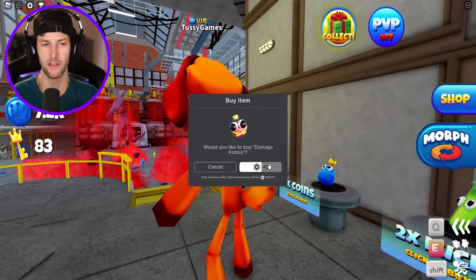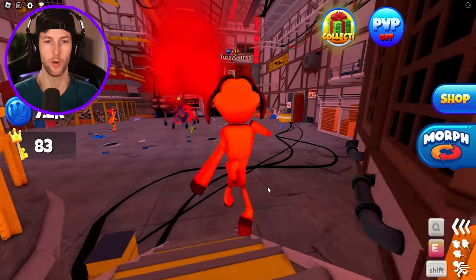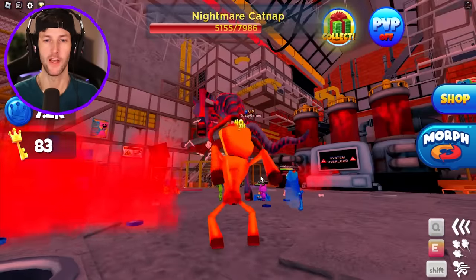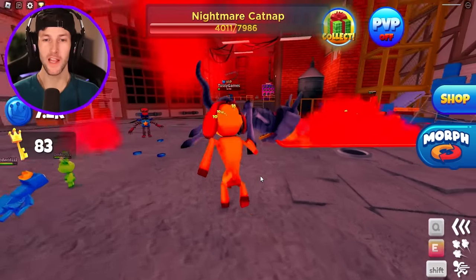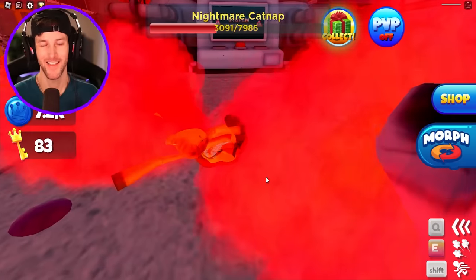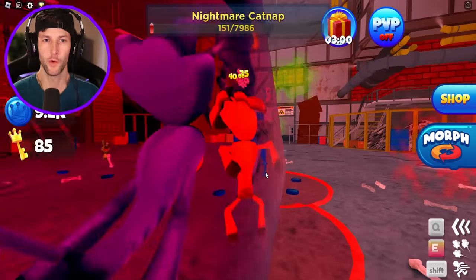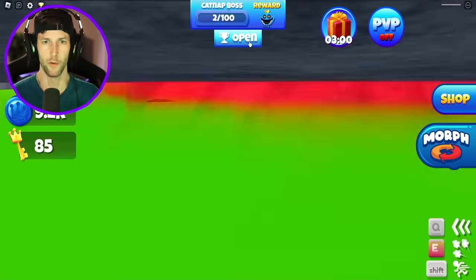We can also get double the luck — I'm going to start buying these potions. We have double luck and double damage to defeat Nightmare Catnap with! Let's see the double bone damage — oh yeah, it's so strong. You really can't get hit by him, my health is almost completely gone. He burns us up so quick. He's almost dead — this would be like impossible to do this all by yourself.